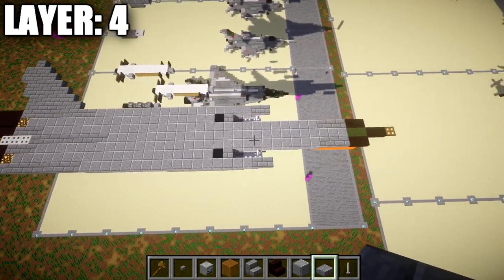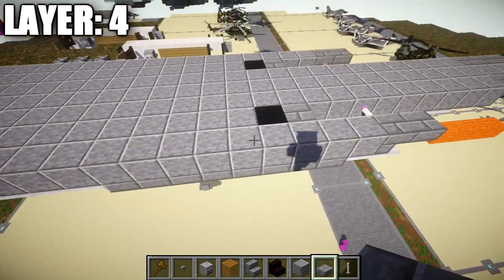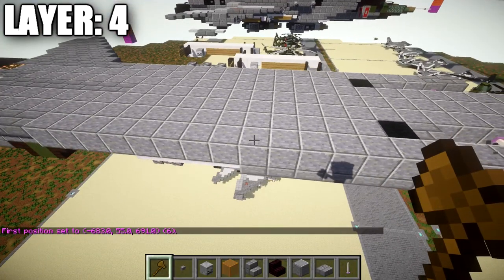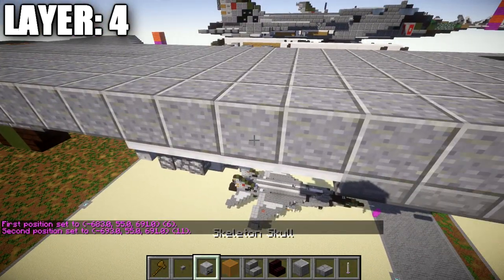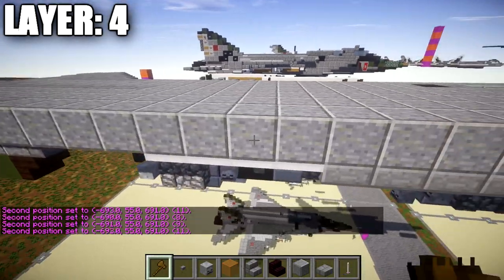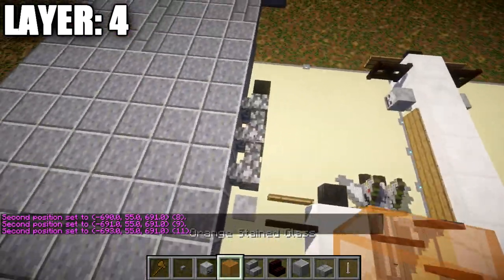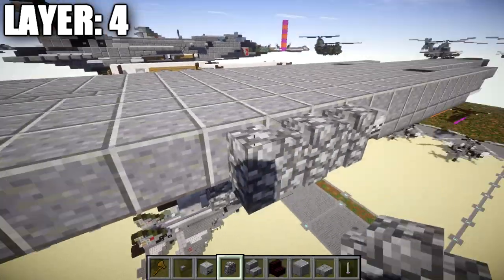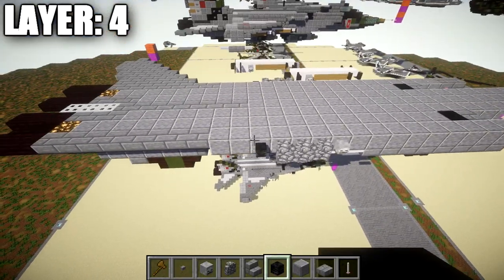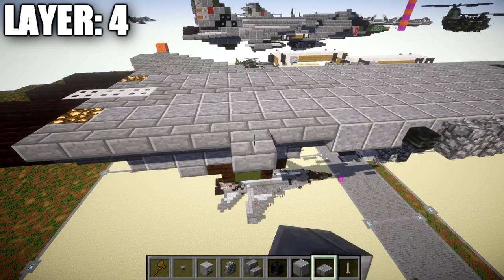Starting the outside row on the intakes: go to the 11th polished diorite block back from the front. Coming off that 11th block, place a skeleton skull to the side, then three cobblestone walls back, followed by a wither skeleton skull. After that, go to the third stone brick stair and place a stone brick slab off the side, followed by five stone brick slabs back from it.